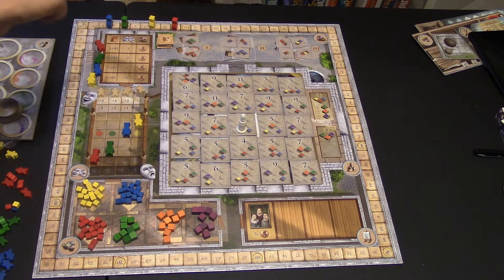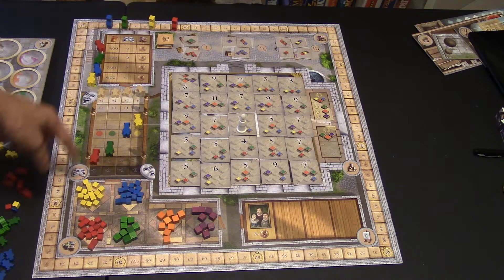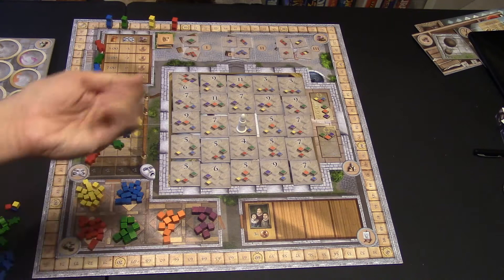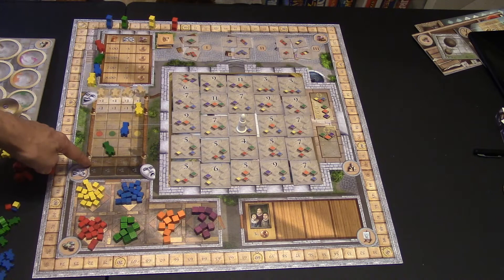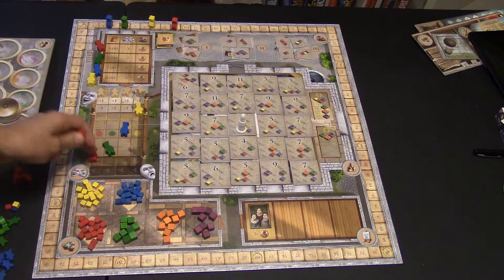Looking at the happiness track — your apprentices get happy if they sleep in, or sad if they have to wake up early. If red is really sad, he's at minus one and will start losing apprentices as he goes lower. Right now, I'm at a point where I have to lose one apprentice, giving me one less action in the round. Going lower, I'd lose two apprentices. That is not good.